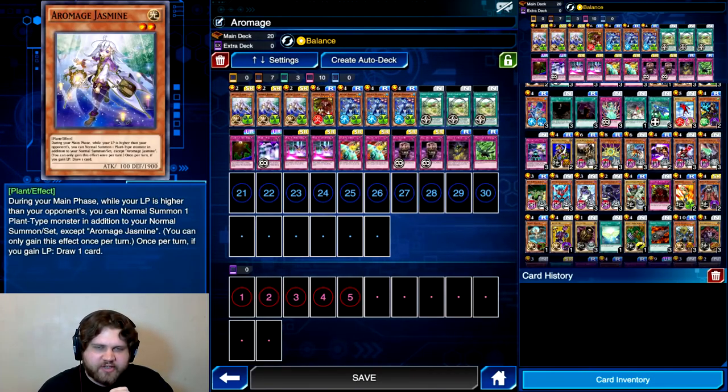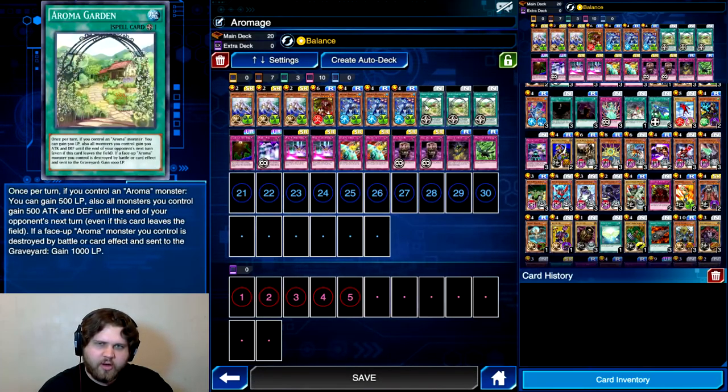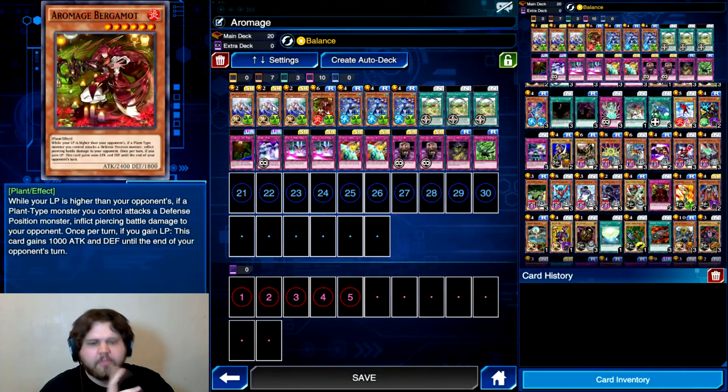I'm going to be playing with the Aromages today. This is a new deck to Duel Links. Essentially the Jasmine, Rosemary, and I believe Aroma Garden cards are new. I think we've had Bergamot for a while. Basically, this is a deck that you can get entirely through the card trader, as far as the core cards go. This entire top row is completely free in terms of gems spent and money spent into packs, because you just get every single card from the card trader.